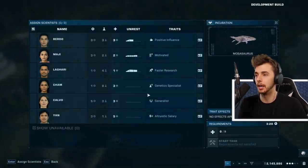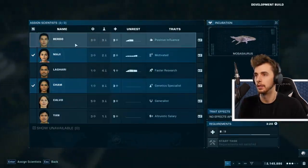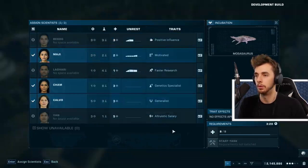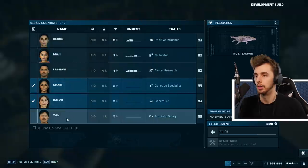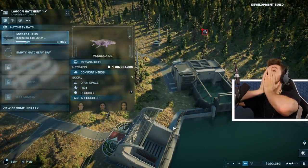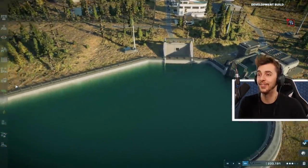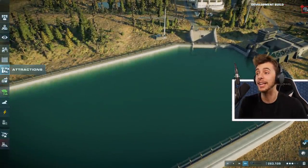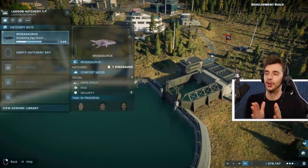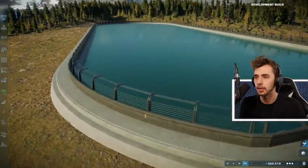Select eggs - oh there it is, yes! Assign everyone. Who's got the fastest genetic specialist? Motivated and positive influence - not enough. We need one with five stars. Two million - we're doing it! I still don't know what that Wi-Fi symbol means. We're going to get a Mosasaurus - I don't know if I have a feeder for it.